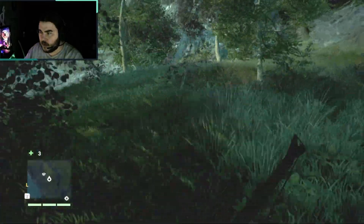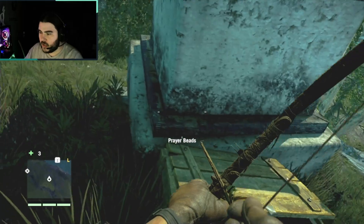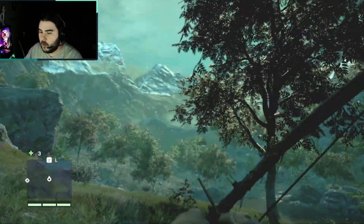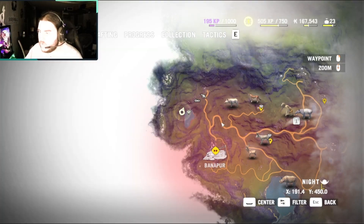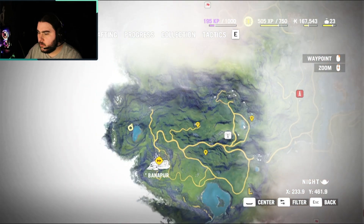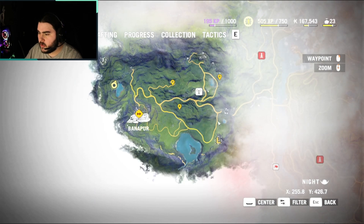So we're gonna start making our way back. There's a chest here so we're gonna go ahead and grab that. But we're gonna start making our way over to that little L marker. It's way down here - Longinus. Okay.